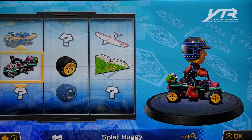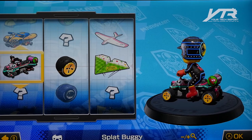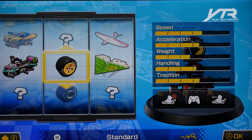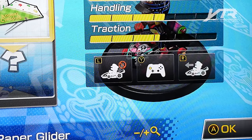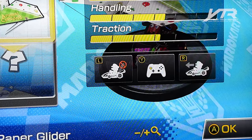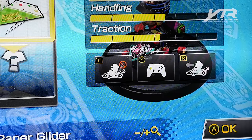In order to access the menu to turn smart steering off, you actually have to press one of the plus or minus buttons. It brings up all the statistics for the particular cart, tire, and glider selection that you make. You'll see under speed, acceleration, weight, handling, and traction, there are three icons. Once you bring up this menu showing the different stats on your cart, tire, and wing combination, you'll see these three little icons underneath that menu.